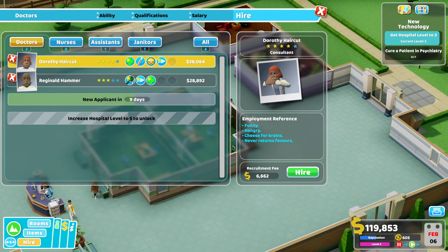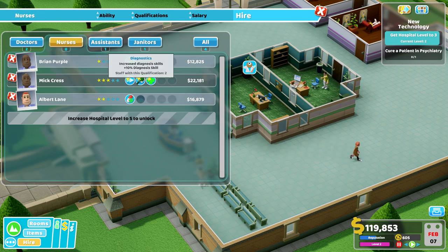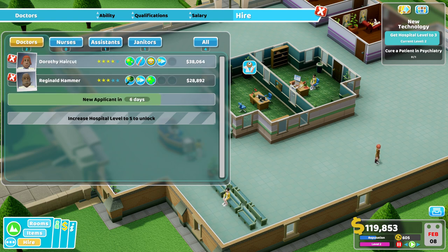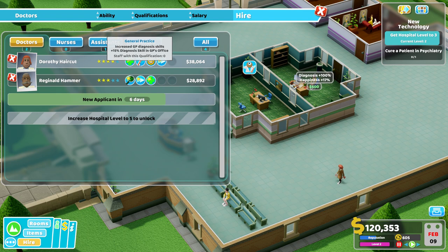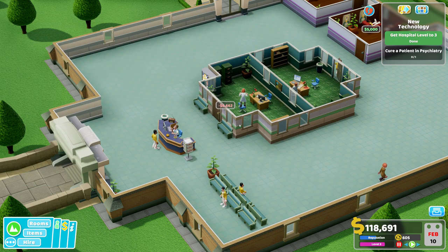I also need to look out for traits now. We have different traits available — this one has pharmacy and general diagnosis, this one is very fast and motivated, and this one has general practice with emotional intelligence and motivated. Let's get this one here too.